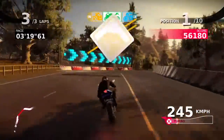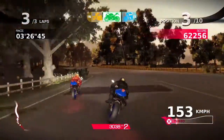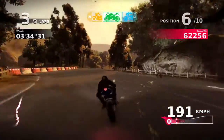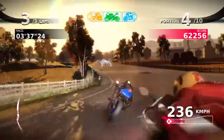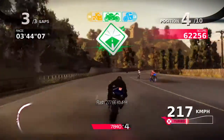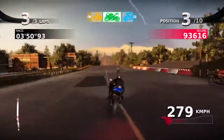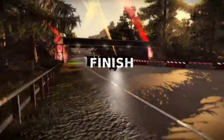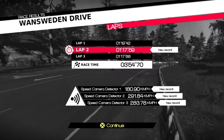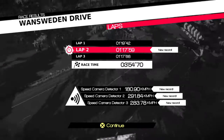Still in first place, which is good. Slowing down a bit, gonna use my turbo. Third place again. Hopefully I can get first place — an achievement! Unfortunately he's taken me out, which means I've fallen back to fifth. It's not over yet because I've still got those special speed rings. Can we make it? Yes, we made it — we've got the first place achievement! Speed cameras at 180.9, 291.84 and 283.78.